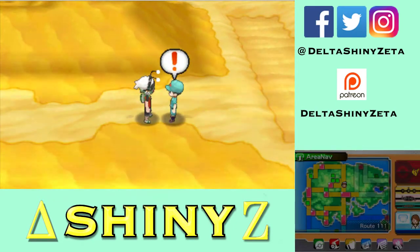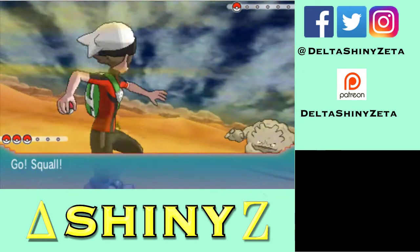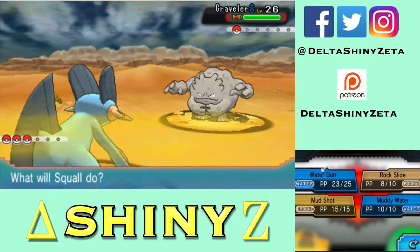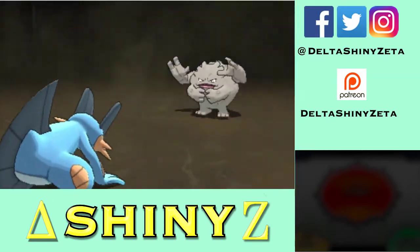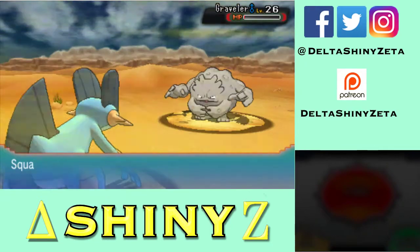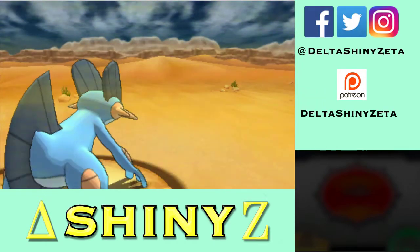I must talk to you — get over here! You're jealous of my Go Goggles? They're just goggles, dude. Camper Drew sent out Graveler — that's gonna be a one-shot as well. Squall, go ahead and Water Gun that thing. Yeah, you're dead. Oh, you and your damn Sturdys — if you use Explosion I'm gonna be so pissed, but you didn't do it. Speed fell — damn. Oh you're dead. You're about to be level 41.